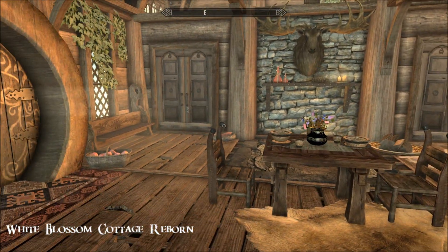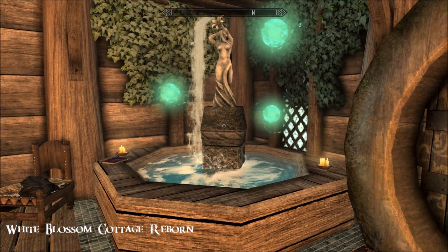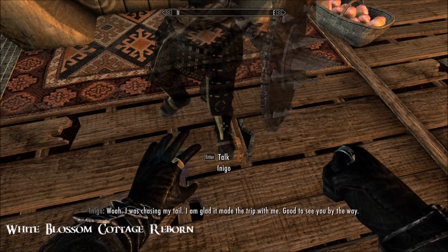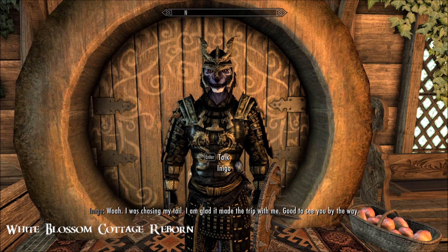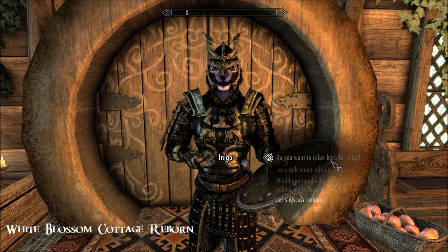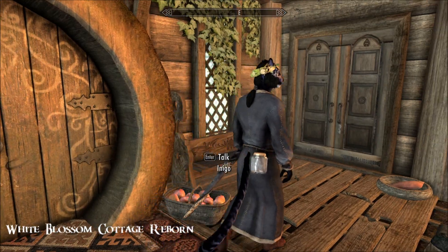Inside is super charming. Inigo hasn't come in with me, so not quite sure what the issue there is, but I can conjure him. I was chasing my tail — glad it made the trip with me. Good to see you, by the way. And then he can relax here. There he is in his wedding wreath.